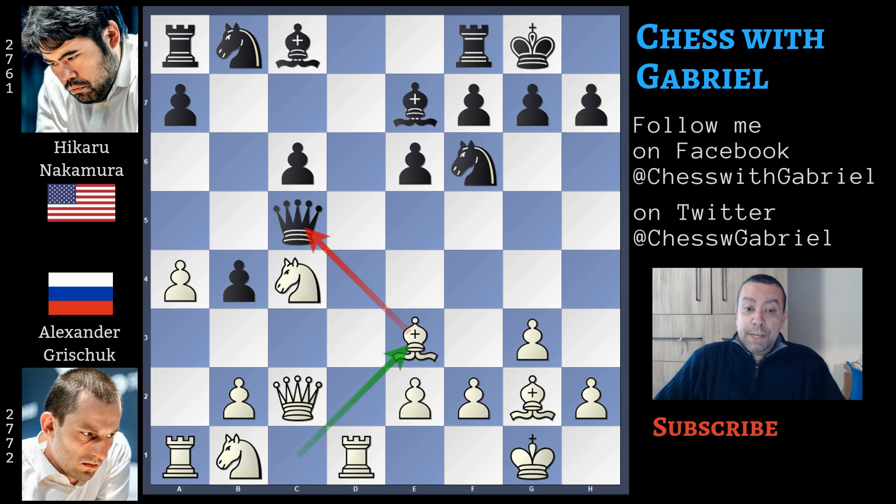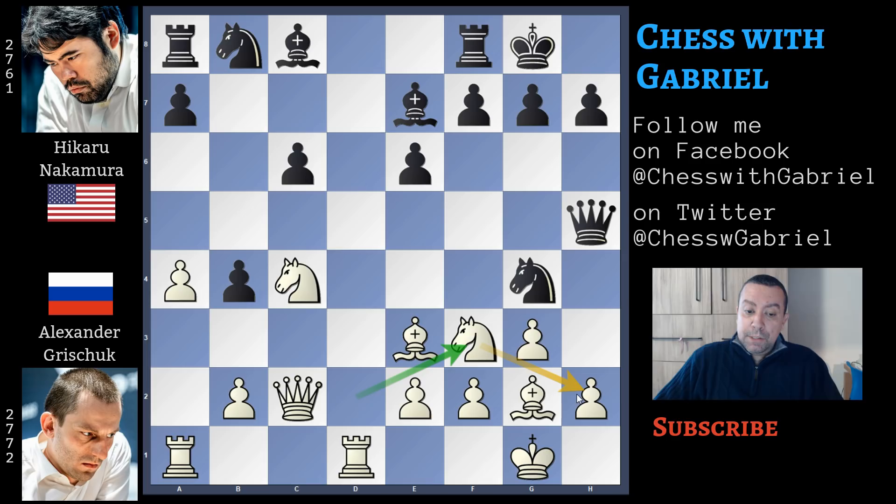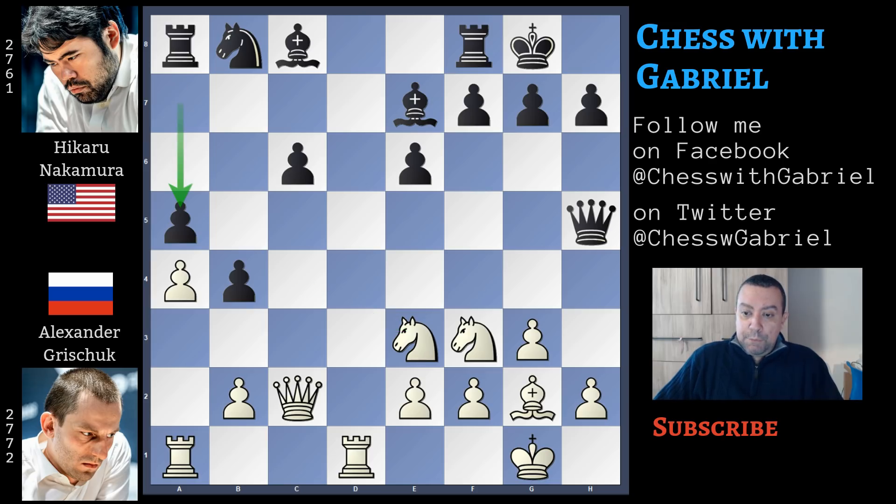Bishop to e3 attacking the queen and the queen moves to h5. Knight in b goes to d2. Grishuk never played this position but Nakamura has, playing two recent draws against Ding and Vashila Grav. Here comes knight to g4, not only attacking the bishop but also with the terrible threat of queen captures on h2. So here comes knight to f3 protecting h2, and knight captures on e3. After the knight recaptures, the game is equal — black is a pawn up but quite behind in development, but at least Nakamura was able to take away from white the bishop pair.